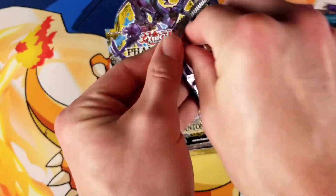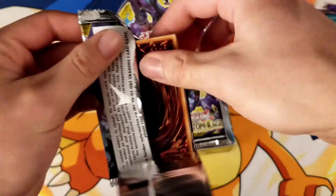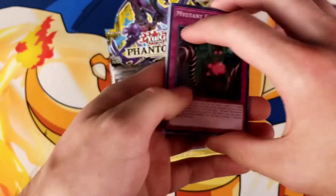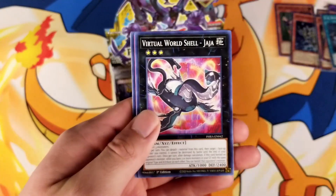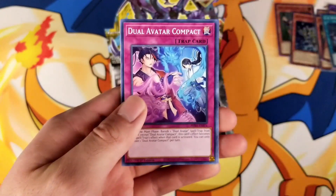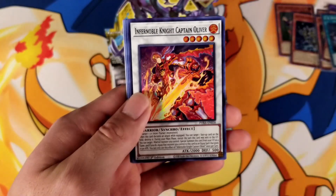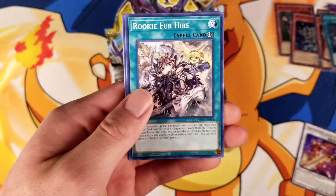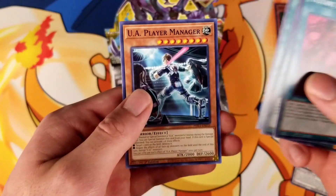And next pack — I'm gonna call it, you guys. I'm gonna put my money on the Tri-Brigade Starlight Rare. Mutant Expansion, Virtual World Shell Jaja, Dual Avatar Compact, Infernity Conjurer, Infernoble Knight Captain Oliver — looks like a Super Rare. Mutant Fusion, Rookie Fur Hire, Jack in the Hand, and UA Player Manager.